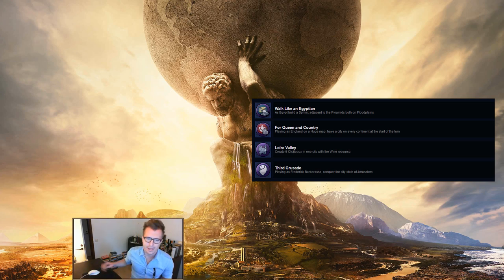For Queen and Country: playing as England on a huge map, have a city on every continent at the start of the turn. This is an example of why you should check all the civ uniques before you start a game, since it can be frustrating if you just finished a huge map game only to need another one. Make sure you use the continent lens so you can easily see which parts of the map are different continents, then just conquer or settle a city on each of them.